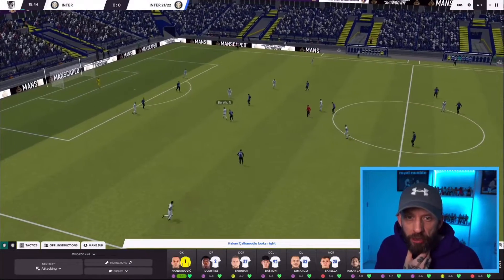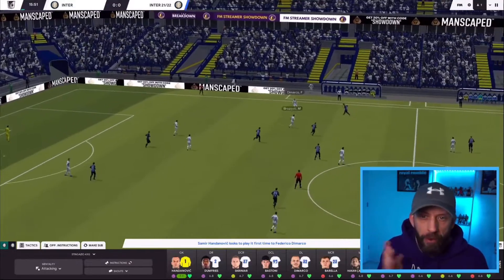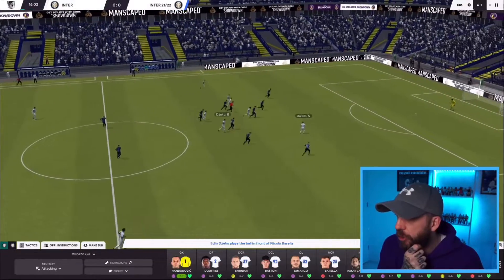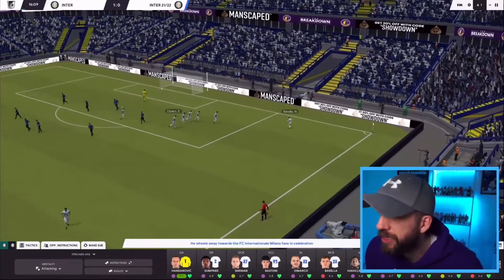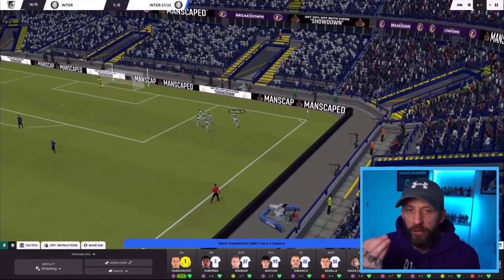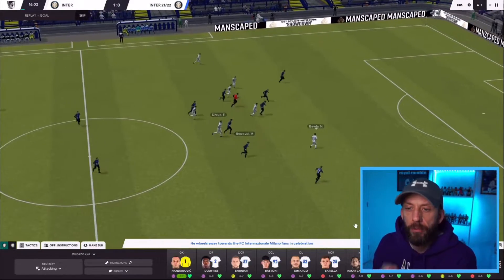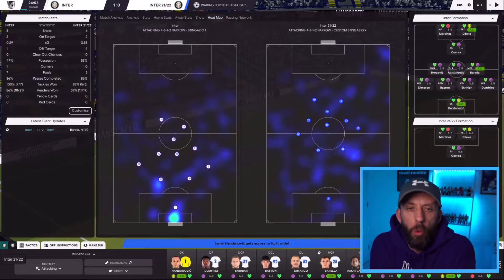Playing out from the back, the original Stinger Zeo — Hakan to Bastoni, back to Handanovic. You can see the high press from Zeo Remix. Then Dzeko plays it to Barella running through, and Barella puts Stinger Zeo into the lead. Interesting, because he's playing as that Mezzala. And Dzeko, playing as the drop-off striker, was the man who played the through ball. 1-0 to Stinger Zeo.